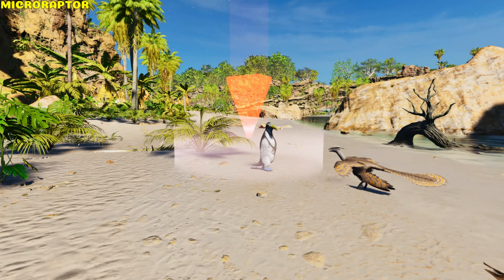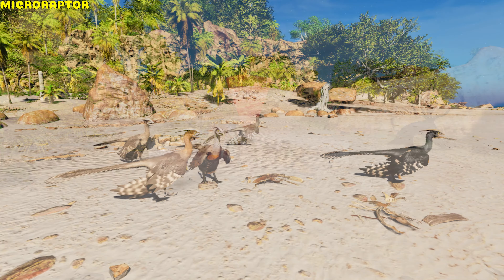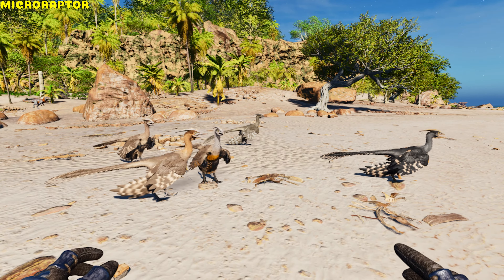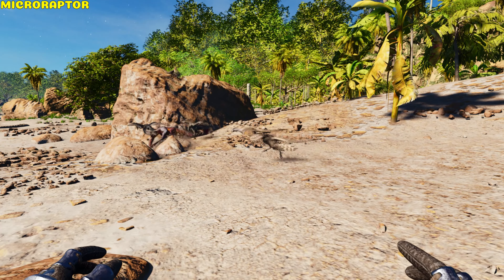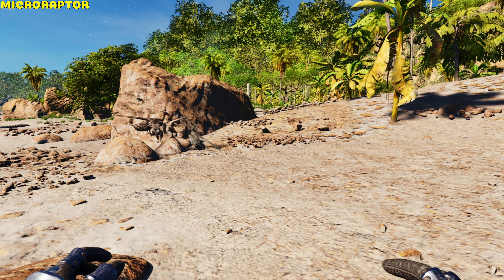Microraptor. It can bite and pounce. The pounce dismounts riders and stuns them for 10 seconds. It has a pack boost: 2 Microraptors receive a +1 bonus going up to +4 in a group of 5 or more, receiving 25% extra melee damage and 10% damage resistance per pack member.